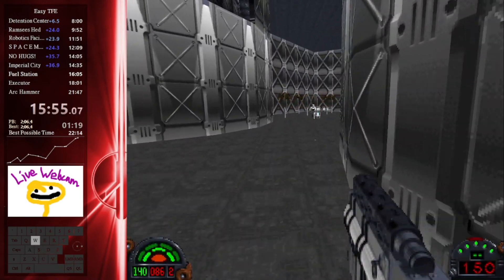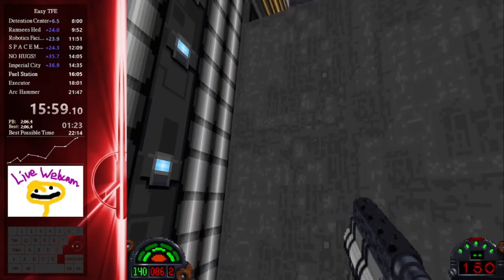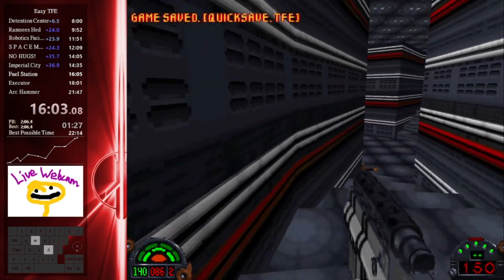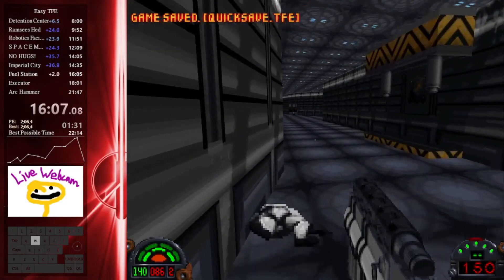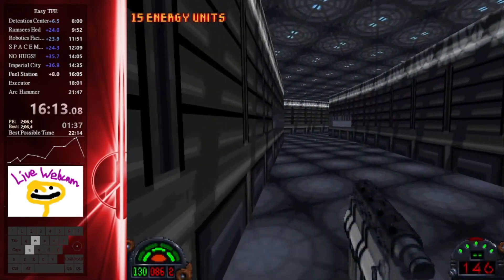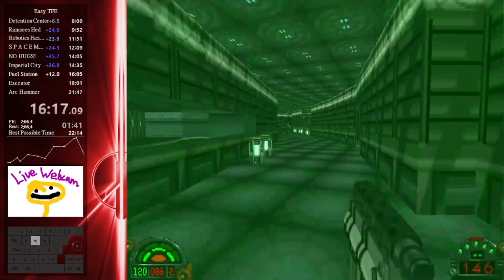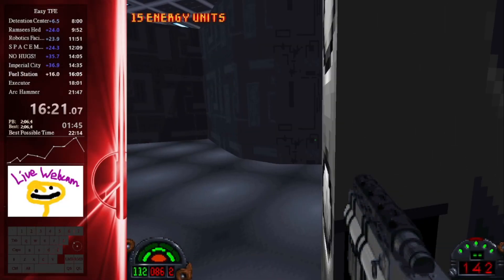This fuel station has been going really, really well. But here is just going to be a long section of running depending on if there's good RNG. That guy's boxing me out — that guy was spooky but he backed away. That is probably the biggest source of RNG besides Boba, enemies just getting in your way and boxing you out. As we come to the mission end, I'm getting another key and then running to the end hoping for good RNG.